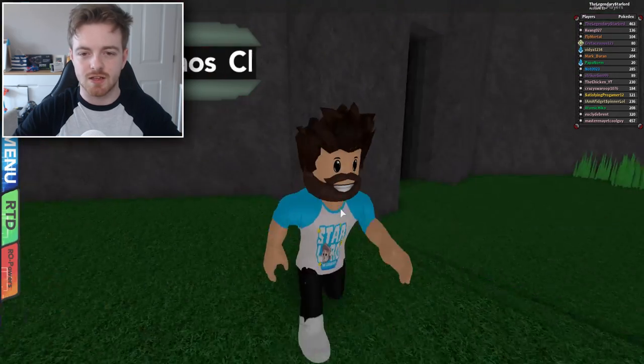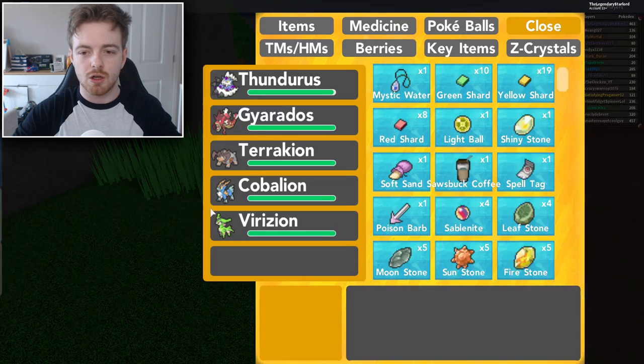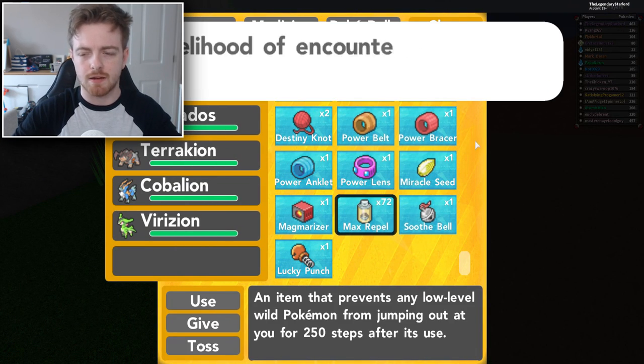So here we are inside Kragnos Cliffs right now guys. And what I'm going to do is I'm really quickly going to throw on a Max Repel. There you go — Max Repel.